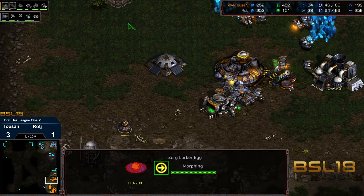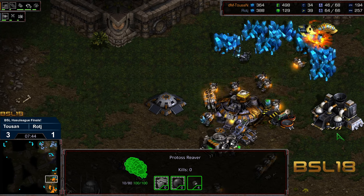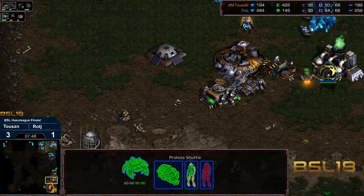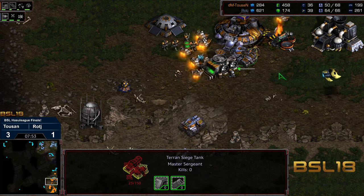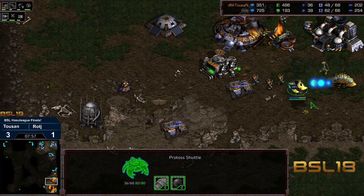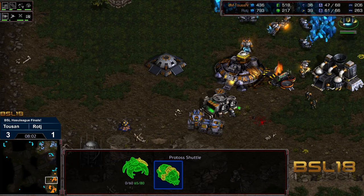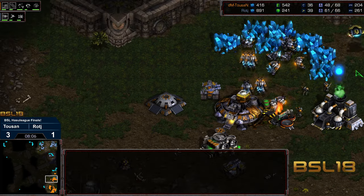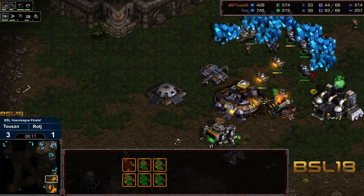The siege tank might get caught off guard as it's working on that lurker egg — now the reaver drops, a little bit of a late reaction. That looks like a dud, but the reaver did take an initial shot. A zealot drops on the lines, the siege tank is going to get wiped out. The marines — one marine getting cleared — if that was a lucky shot for Tucson, he didn't end up losing all of his marines. Gets a little bit of additional damage.